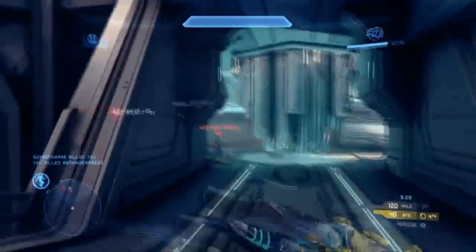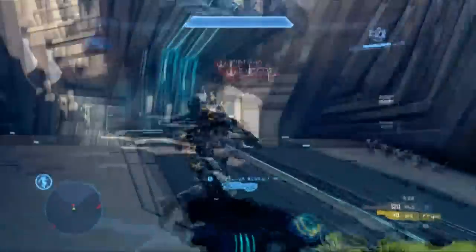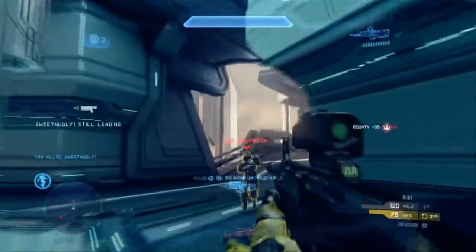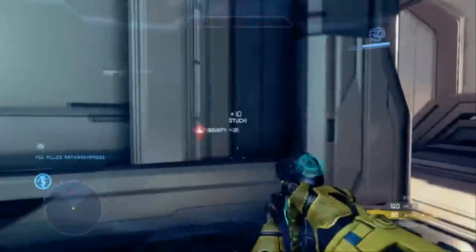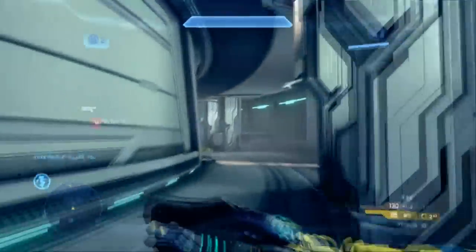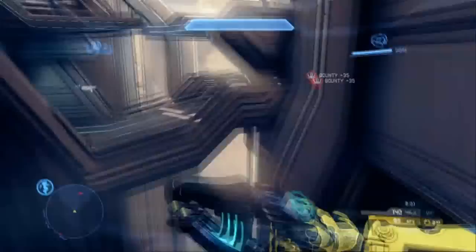Some tips for Regicide: carry a weapon you can use in close quarters that can knock their shields off, and then a weapon that can headshot them. You could go with an assault rifle and a pistol — that's fine — but I prefer to use a plasma pistol or a bolt shot. I find the plasma pistol more reliable if you have a DMR, because with the bolt shot sometimes you can miss.